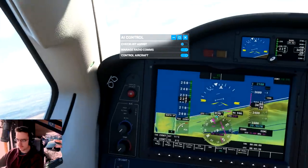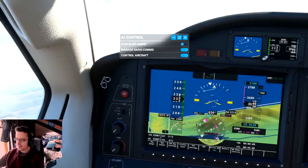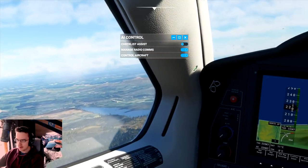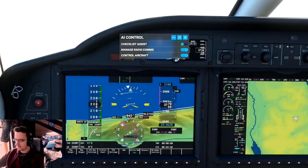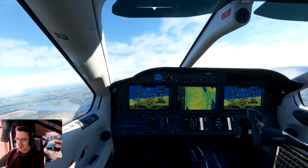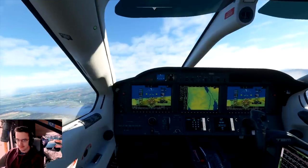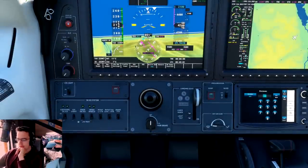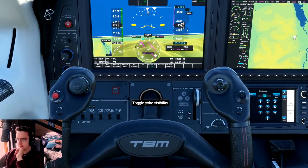I've turned on AI control. Air Golf Sierra Alpha, please expedite your climb to 6,000 feet. It's doing it itself — we're going up to 6,000 feet. The AI is now flying. This is weird, this is really weird. I don't even have my yoke.